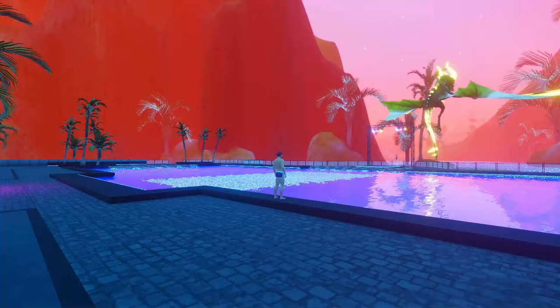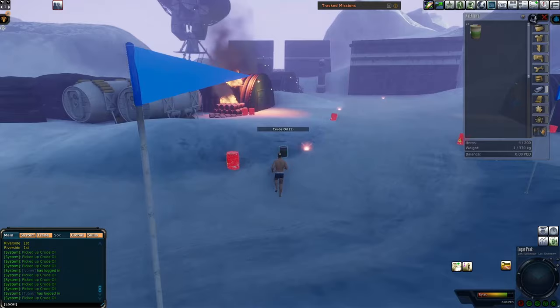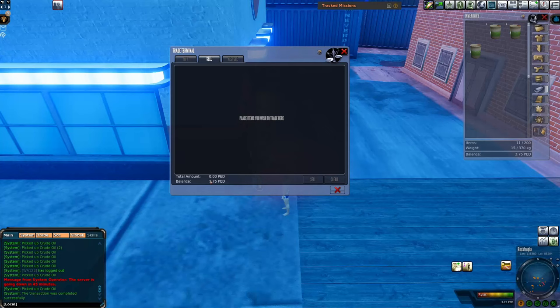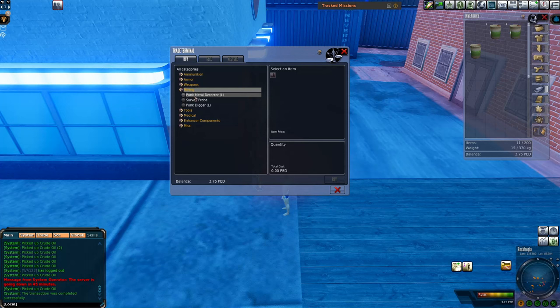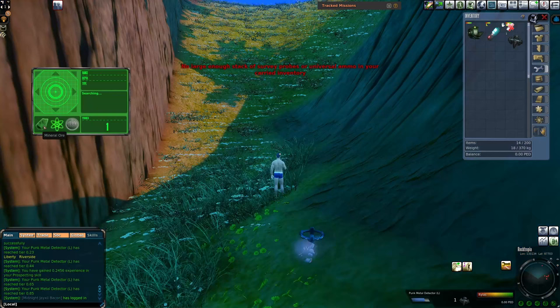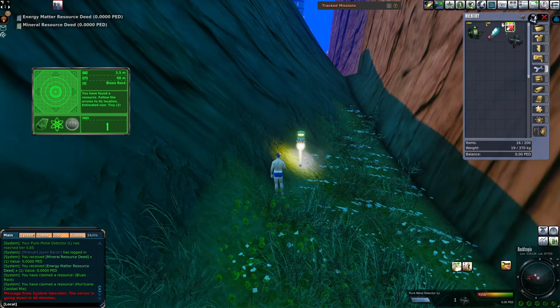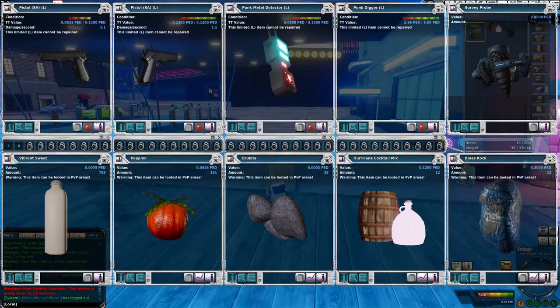So now there is only one thing left to do to bring this whole proof of concept full circle, and that's to do some mining. After a bit more grinding with the oil and making the decision to TT the loot that I found, I had enough PED to get a finder, extractor, and enough probes to do a few drops, which concluded the proof of concept. You can 100% do some hunting and some mining pretty easily if you're willing to do the cheapest stuff. It's not that hard, and the more you do it, the more it snowballs and good things will happen eventually.